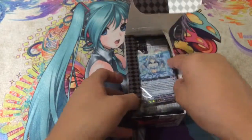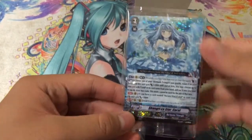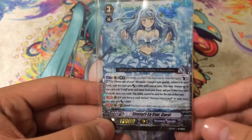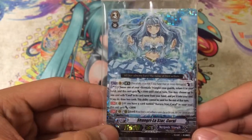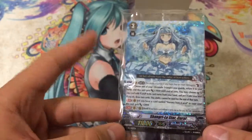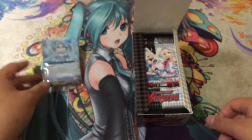For our promo card with this box, it is the Shangri-La Star Coral — very nice. I don't have this card yet, so getting one copy for my collection is pretty awesome. It's the Crossride War Coral, so if you want to read it go ahead and pause the video. It's in a triple rare pattern but it is a promo card, similar to BT13's SP pattern for their promos. A pretty awesome promo right there.